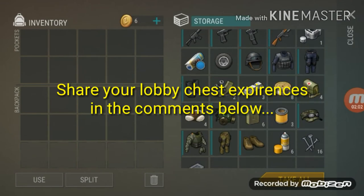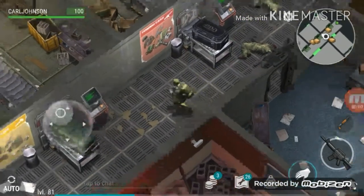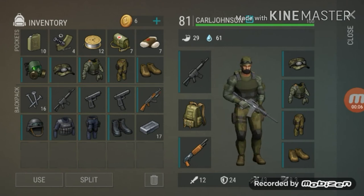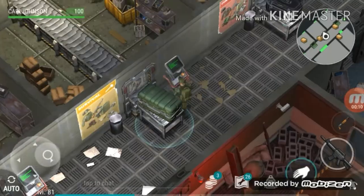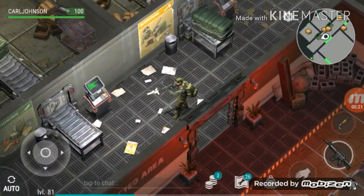The red chest should have dropped the gas tank. But please don't forget to share your experiences of Lobby chests after 1.6.12. And here I end today's video. Guys, please don't forget to like the video, share this video, and please subscribe to my channel. Also comment down your ideas below. This is it for today — bye-bye, see you next time!